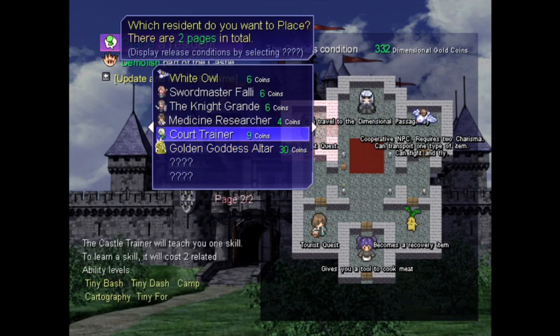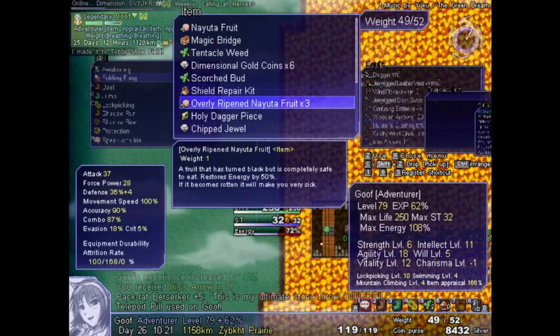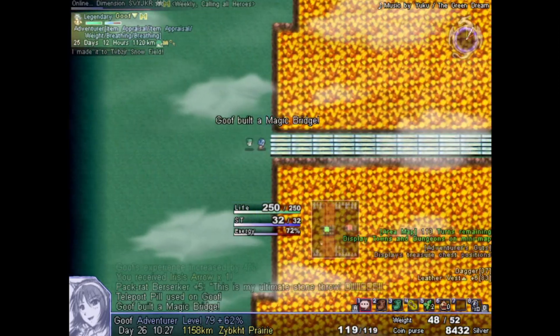I know this is sounding more akin to a guide at this point, but trust me, those are the easy ones. The novelty behind One Way Heroics is how much of a sandbox it is to travel through each run.